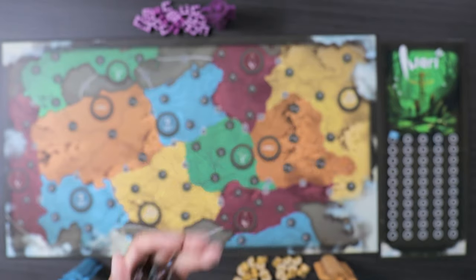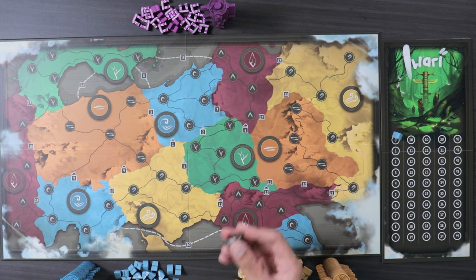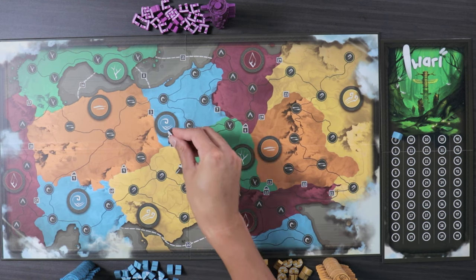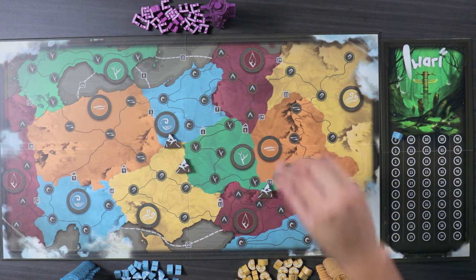Next up we have these mountain pieces. Depending on the number of players, you're going to put them in different areas. Since we're starting with a two-player game, we're going to put one in a random one-peak mountain and then one in a random two-peak mountain. Then the three-peak goes over here and one in a four-peak over here.